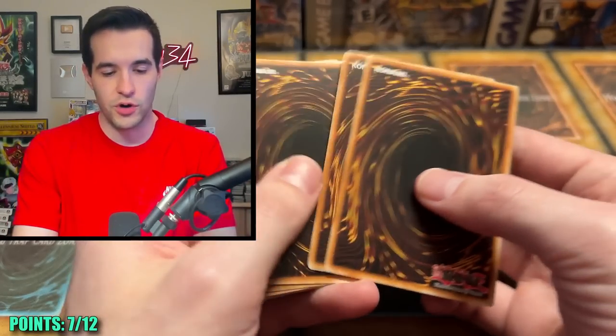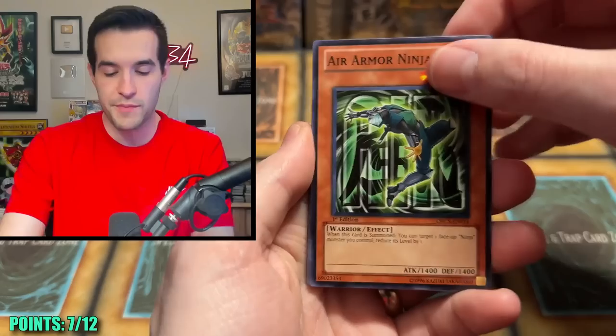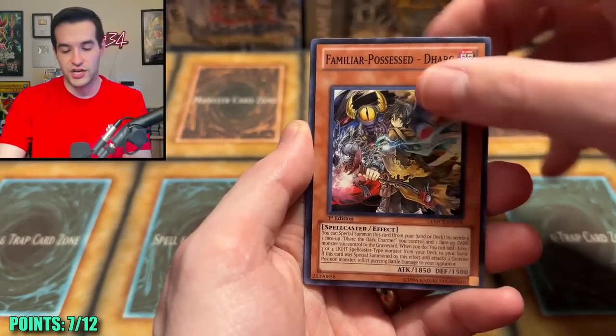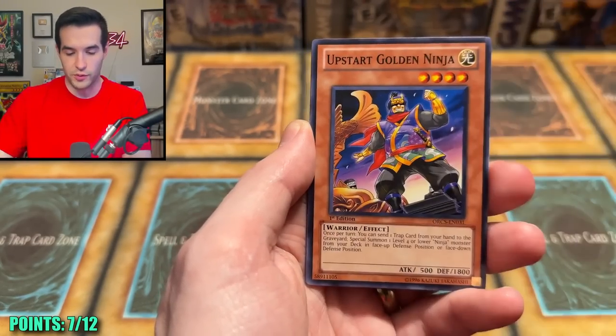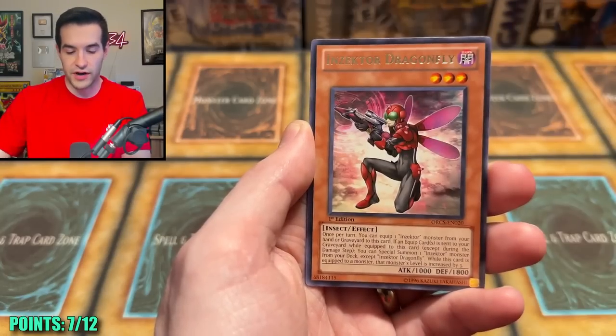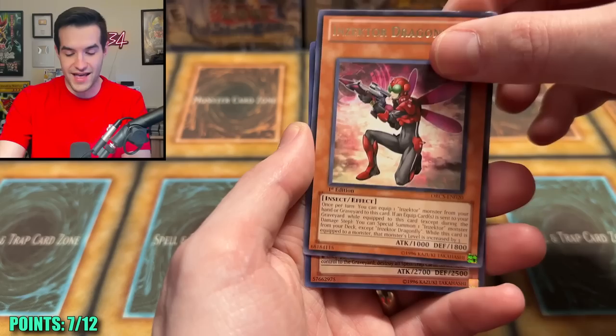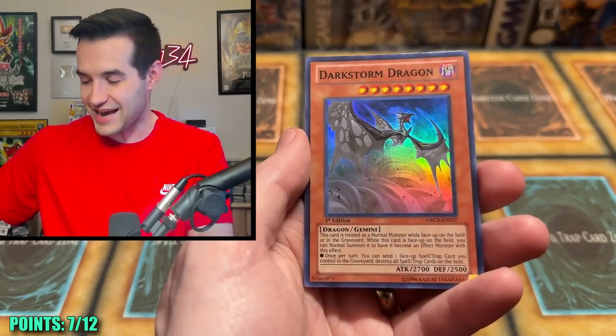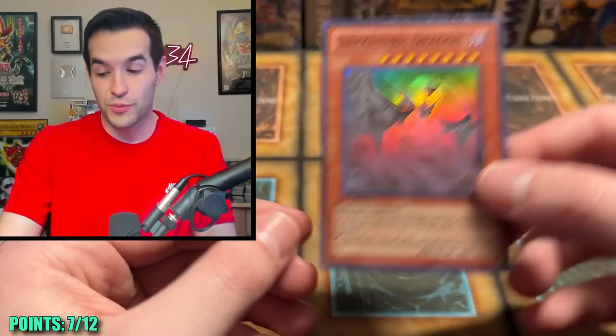I know all you guys in the comments are like, oh yeah — should have been the Curry Man. The Curry would have hit it. Dark Lawn, Wind-Up Honey Bee, the Ninja, the Dark Familiar Possessed Dark, Ninja, and Zectar Ant, Zectar Dragonfly, and Dark Storm Dragon. It's a super — that does not count, but still a cool-looking Super Rare.